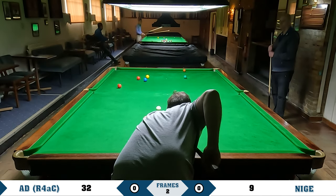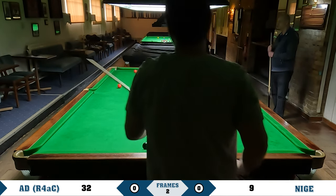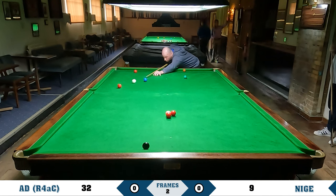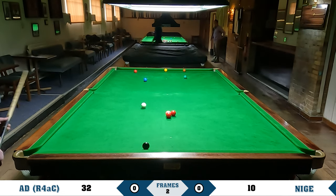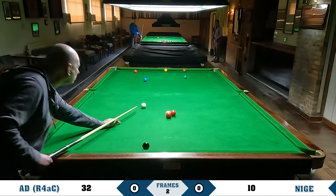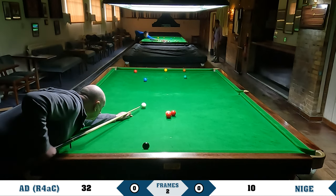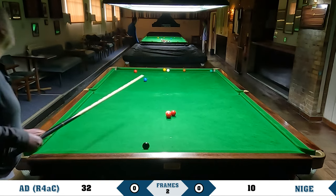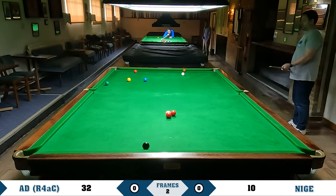These reds are the side of the pink though, so the front red is in the left corner. We're not far off, but I think I've left it for Nige. He doesn't take it though - he takes this red into the middle, which has been an easier looking pot. Nice pot. I think it's tied up well, just back for the green I think. Not quite much, and he's left this red for me as well. Fairly comfortable at the moment.